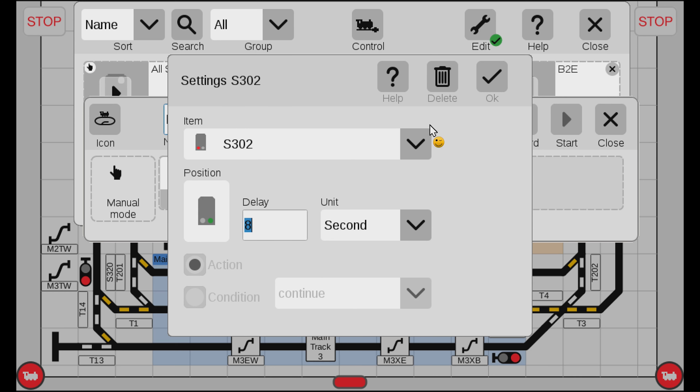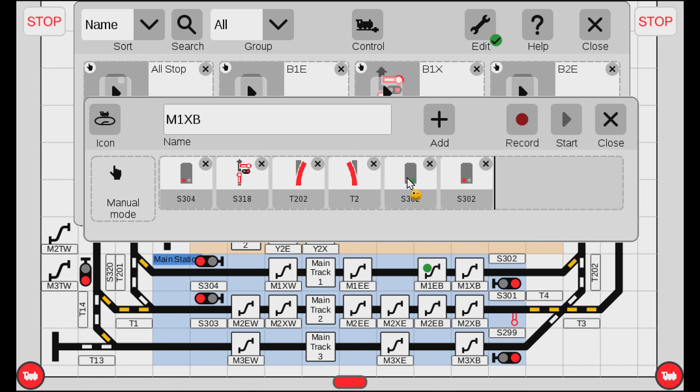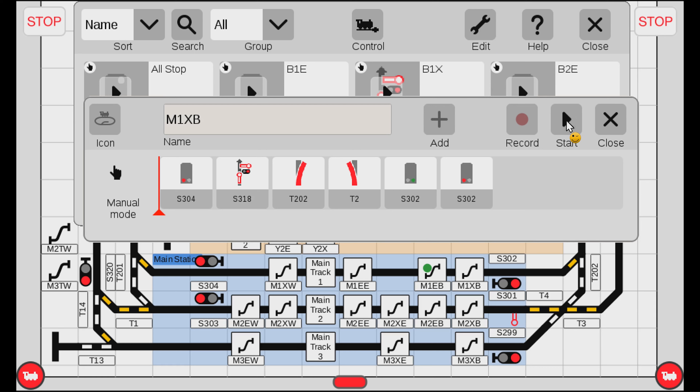In the settings of an event element, if you put a delay in, it first executes the action and then it delays. So in this case you will see it turns green, it waits eight seconds, and then it turns red. Let's try that out. We hit start, it runs, it turns green down here, and then it will wait eight seconds and then turn red. That is exactly what we wanted.